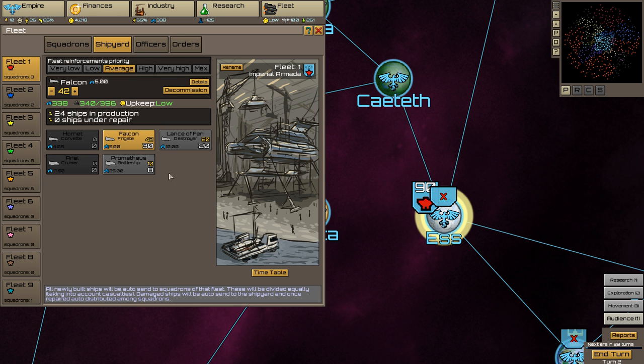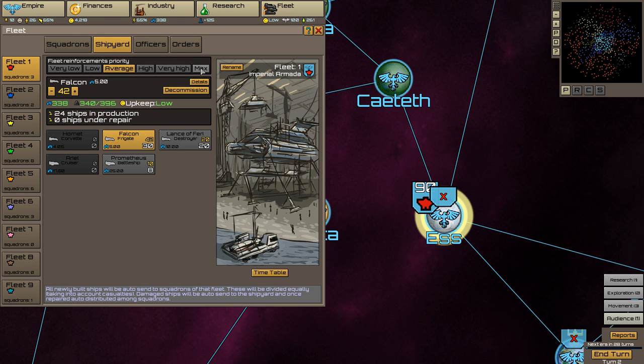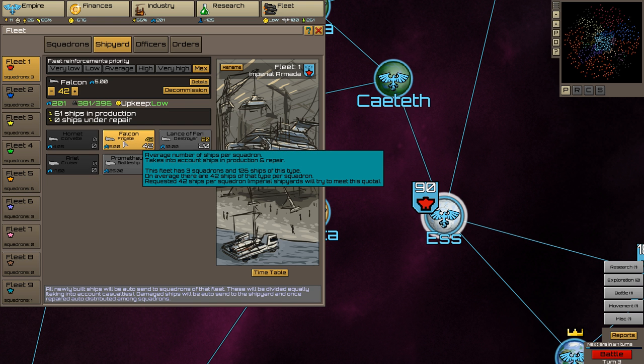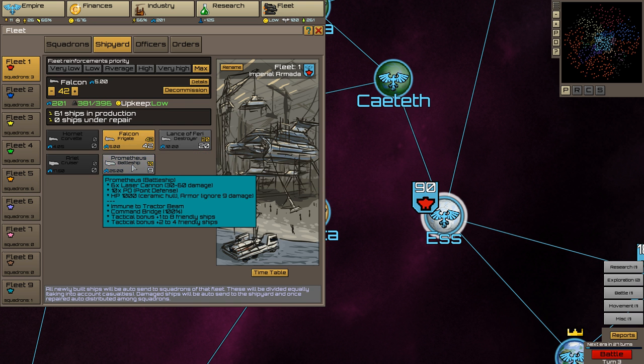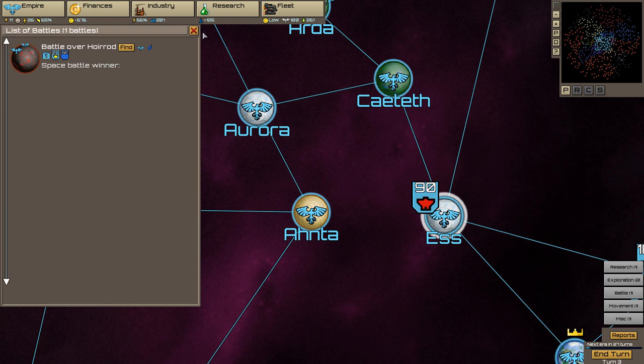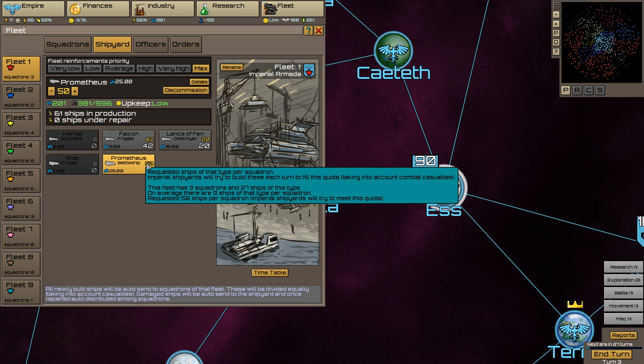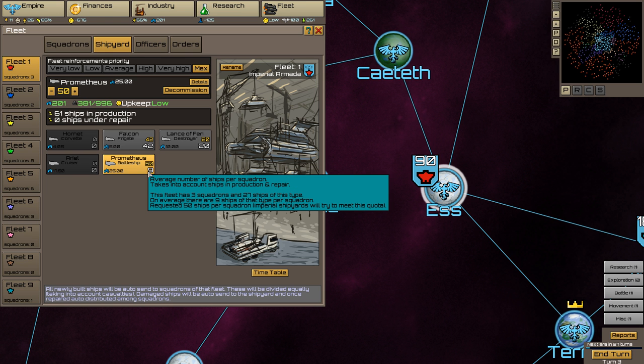Move them — basically whatever you see selected here will move wherever you want when you click the right mouse button. It's as simple as that. Now let's explain how to build ships in the game. Each fleet builds their ships separately — you go to the red shipyard, blue shipyard, and so on. It's designed to avoid micromanagement. You select how many ships on average you want per squadron.